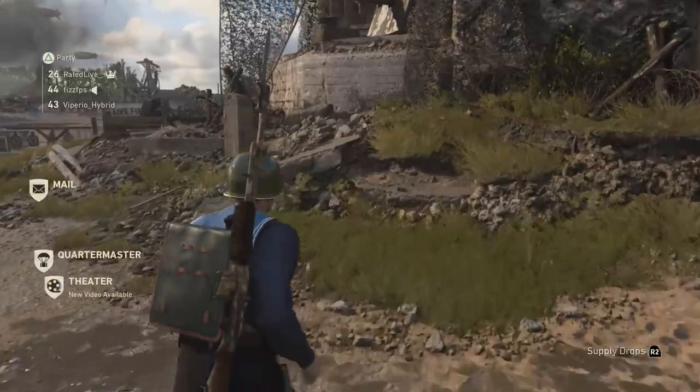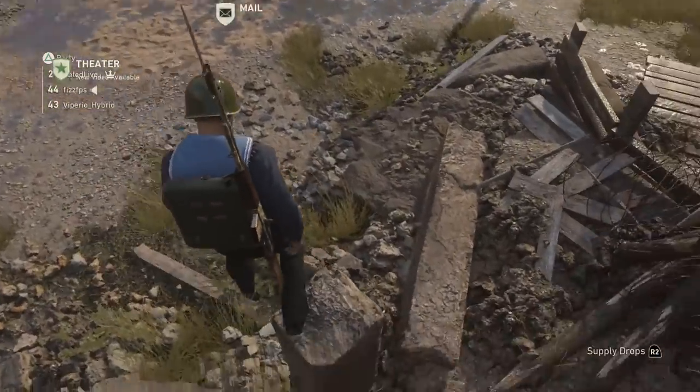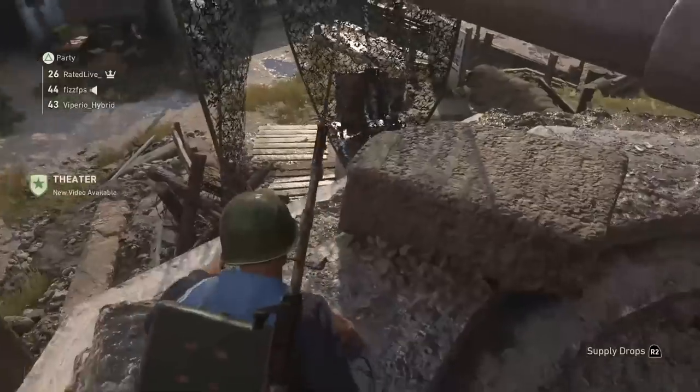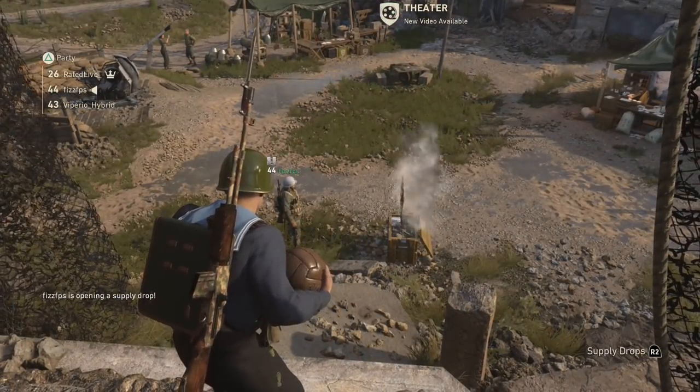The first ball location is pretty easy — it's found right at the beginning of spawn. As soon as you spawn into Headquarters, simply run right, jump on top of this post, and you can jump up here and collect the first ball.